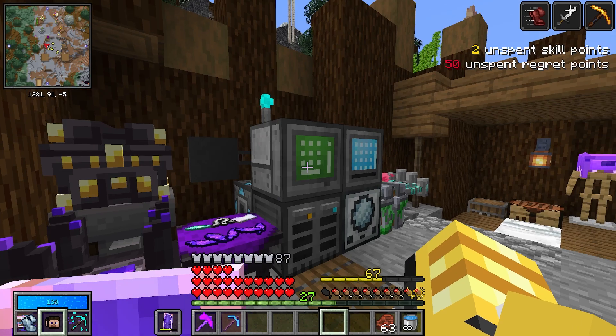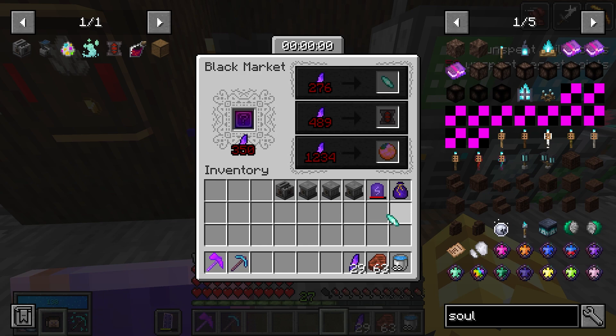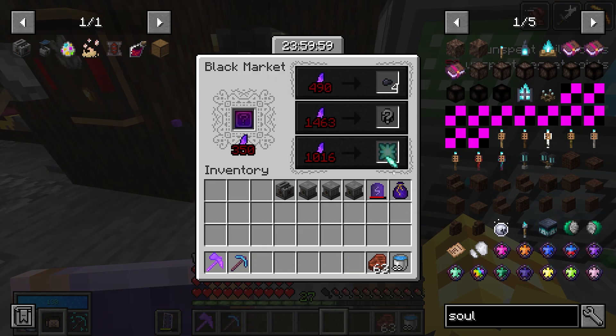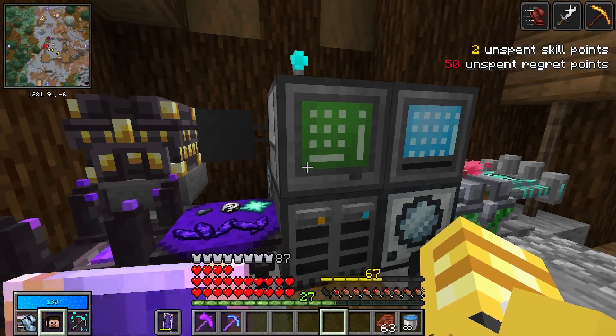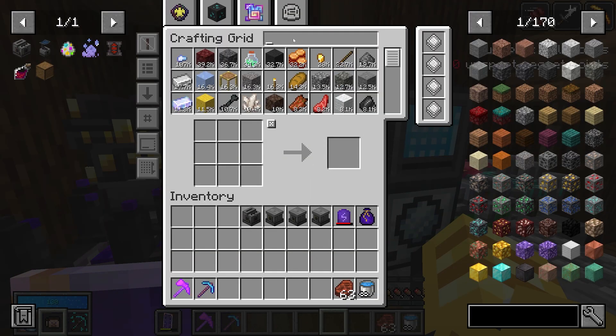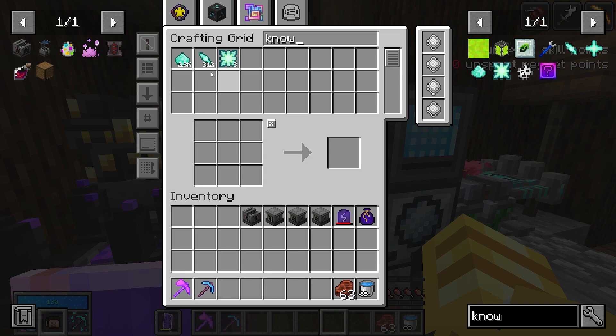I will buy a knowledge shard. I will also buy another knowledge shard. I will buy a third knowledge shard. I believe with this knowledge shard — 312. Yeah, that's enough to unlock Botania. Magic Flower episode coming soon.